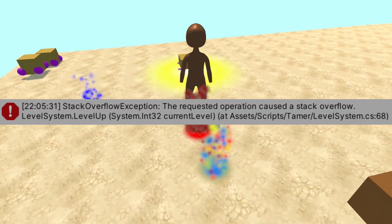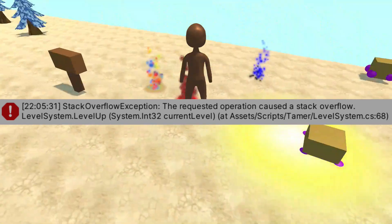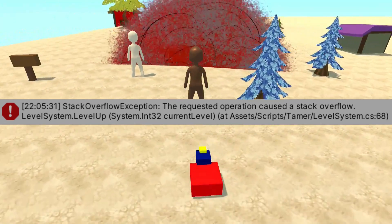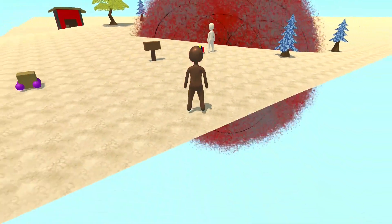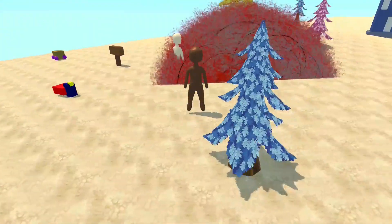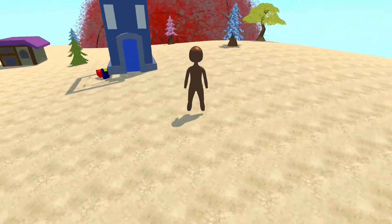At one point I came across a stack overflow exception — my level system was stuck in a loop where it was calling a single function so many times that it fell outside of the stack. This happened with my experience check function, which caused a loop if the player was awarded enough experience to gain more than one level, and I didn't have any bounds to escape the loop.